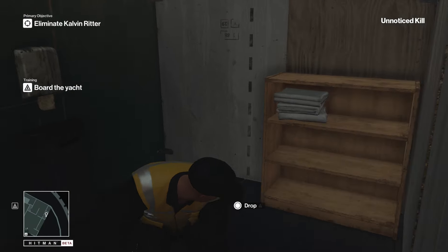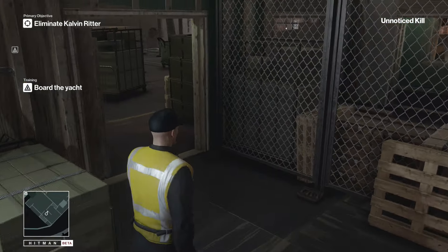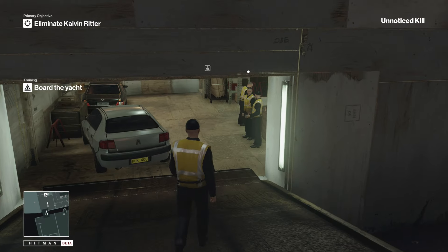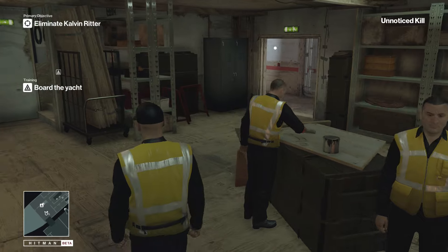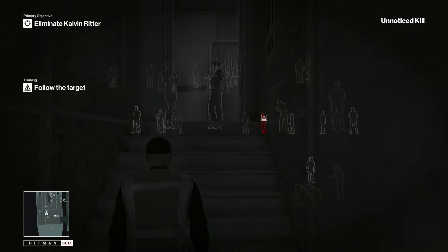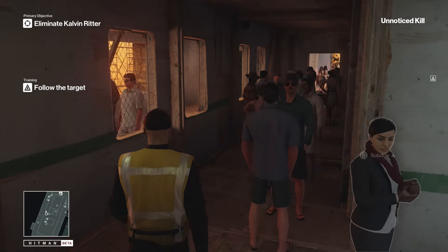What I really like about the new design of this Hitman versus the previous game Absolution — which was a bit more level-based and had more of a campaign to it — is that these are just situations that you can tackle from any way you see fit. You can take the disguise of any personnel in any location, become that person, and be the ultimate assassin. It's so cool, really enjoying myself so far in this beta.